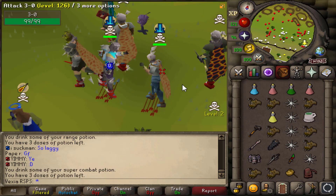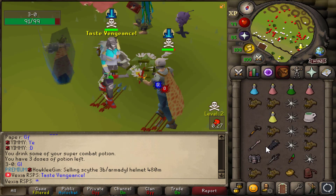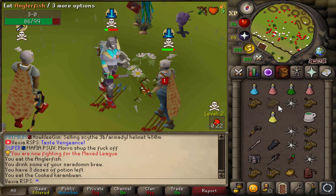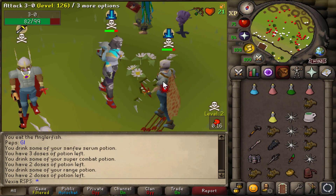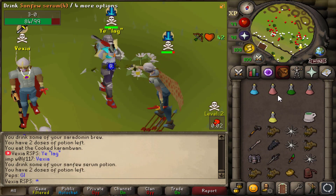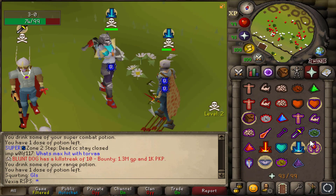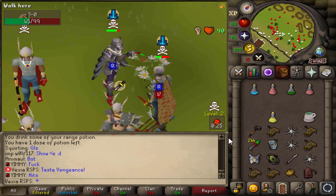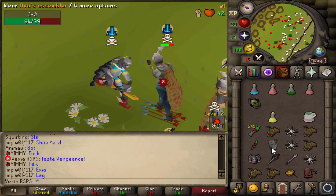All right boys, we're fighting Mrs 3-0. Right now I have the Korasi switch and we'll see how that goes, but we gotta get his HP down first. If he just double GMAULed right there he would kill me instantly. He has a Saradomin Godsword, so he's probably gonna double GMAUL. We're about to go for a spec right now — 38! This game is bullshit. Who hits a 38 with max gear?